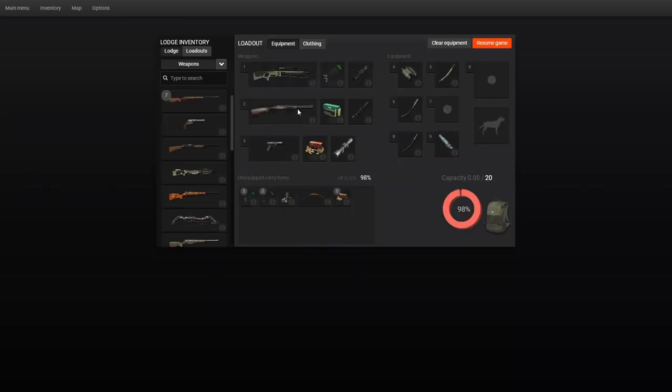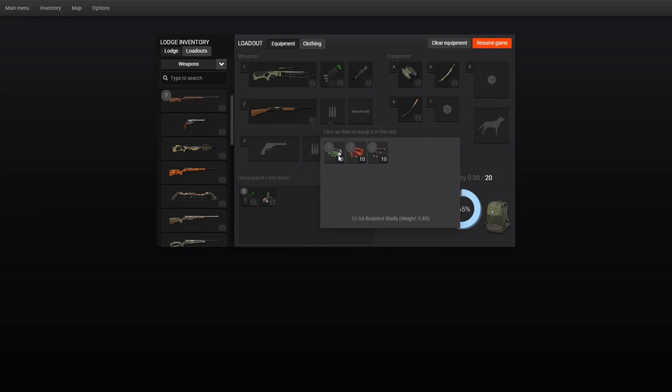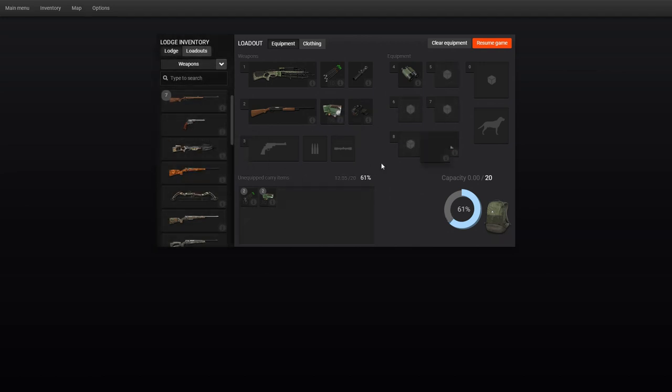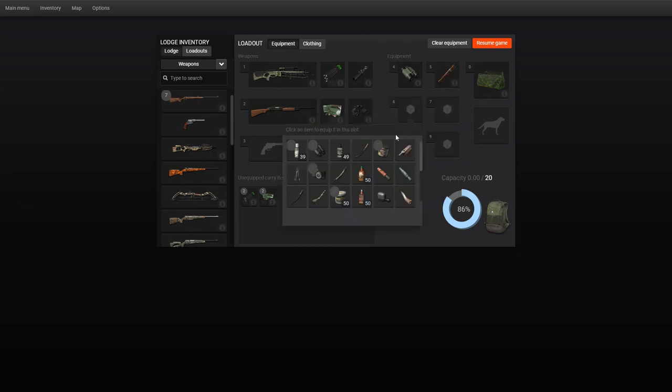I've done a little bit of research on them. We're going to take the 12 gauge wood action pump, bring some birdshot, get that sight on, bring all that birdshot. For our clothing, we're going to bring the new one right here — the waterfowl blind sneaky 3D tropical forest camouflage. Let's get that blind in here. Let's get the new caller out too. I only got the long range and I also got two decoys.